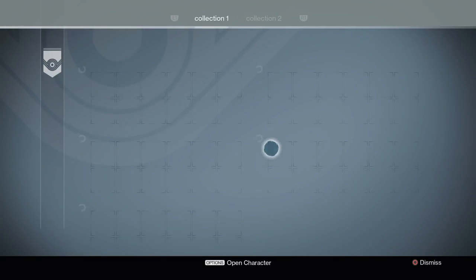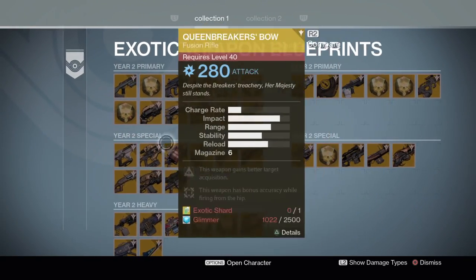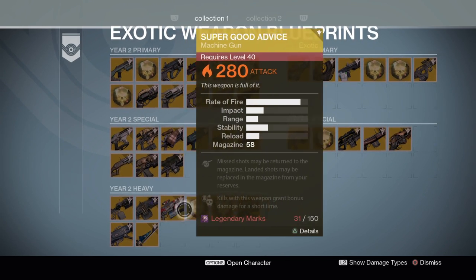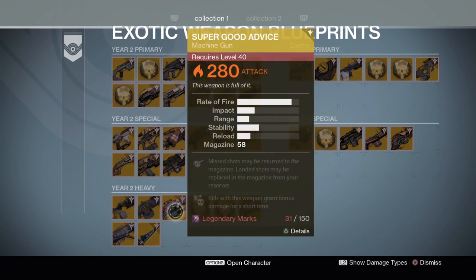Here is where you've got exotics — you can actually buy all the exotics. I've already got some, but they usually cost Legendary Marks, like this one here.